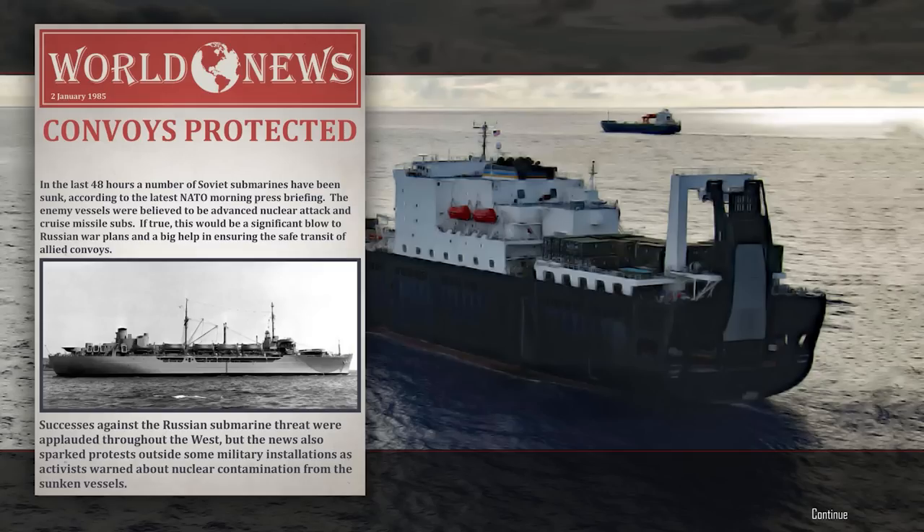Convoys protected — in the last 48 hours a number of Soviet submarines have been sunk. According to the latest NATO morning press briefing, the enemy vessels were believed to be advanced nuclear attack and cruise missile submarines. This would be a significant blow to Russian war plans and a big help for ensuring safe transit of allied convoys. Successes sparked protests outside military installations as activists warned about nuclear contamination from the sunken vessels. There's a hell of a lot bigger risk of nuclear contamination if they get their missiles off. I assume it's indicating that potentially there was a cruise missile ship that could have shown up in that mission, or that there are other submarines sinking stuff as well.